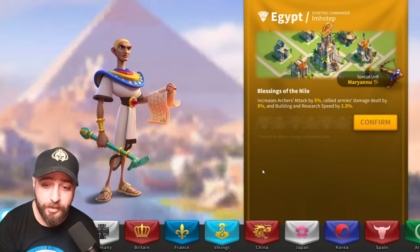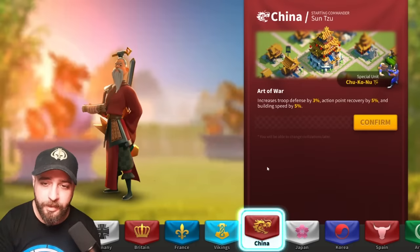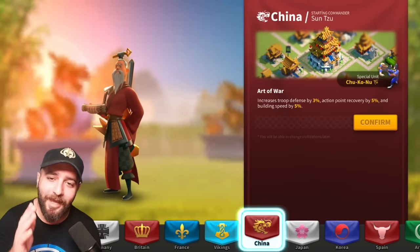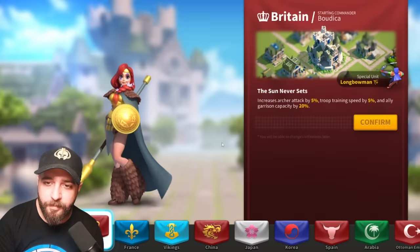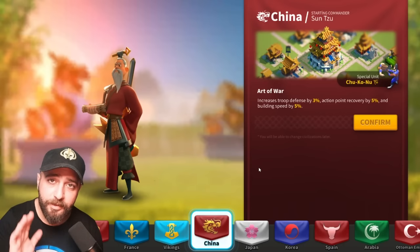When you first create your account, it's going to ask which civilization you want to pick. The answer is quite simple — go with China. We'll discuss this in detail with Jay, but just trust me and go with China. It's usually between Britain and China because you get Boudicca and a peacekeeping commander, which is generally good at the start, but the correct pick is China.